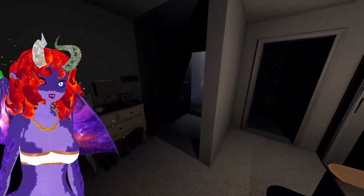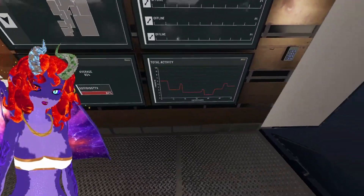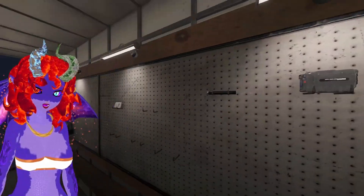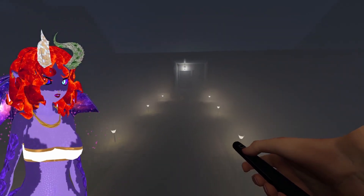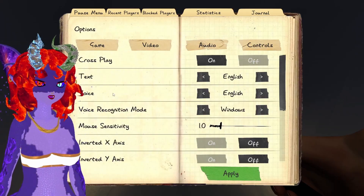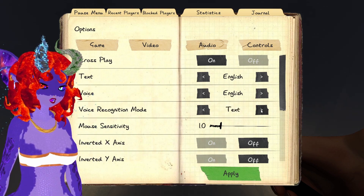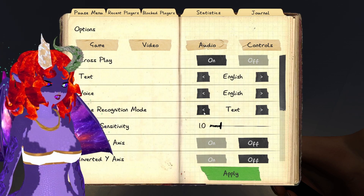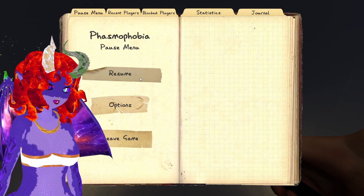We need to get our last piece of evidence and we'll know which ghost we're dealing with. I'm going to get the spirit box. The spirit box is probably one of the most difficult things to use in the game, because you have to talk to the ghost and sometimes the voice activation is a little bit weird. If you come into your game settings, you'll see voice recognition mode — there is Vosk, Windows, and text. If you're ever having a problem with Phasmo not picking up your questions, you can always go to text and manually select the questions you want to ask. You can also see the valid questions on the list there.